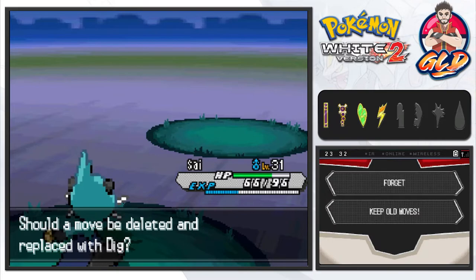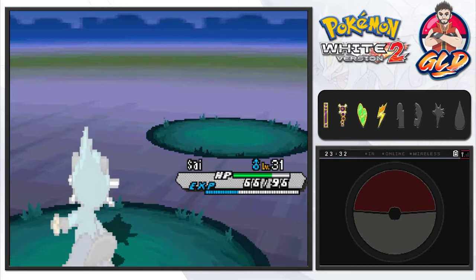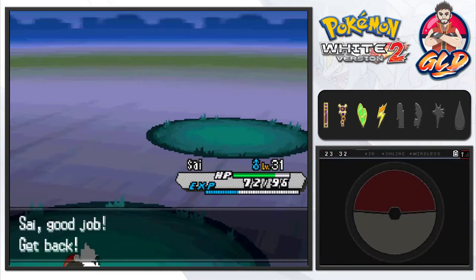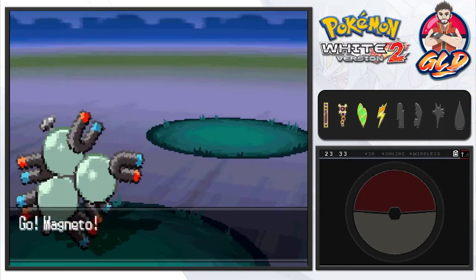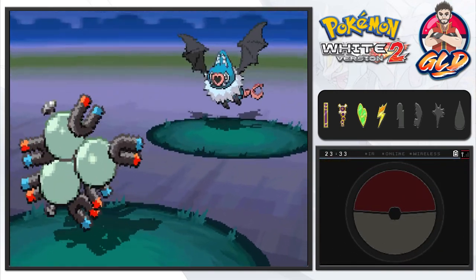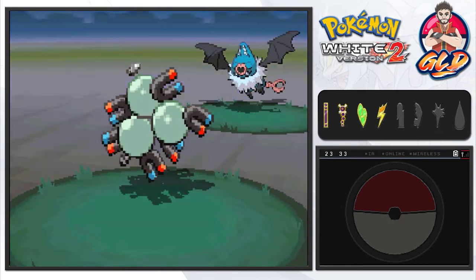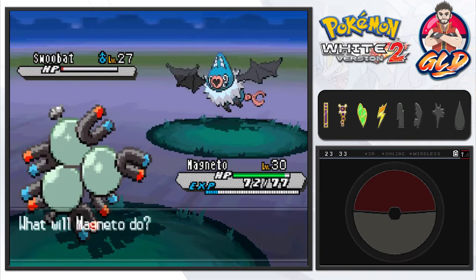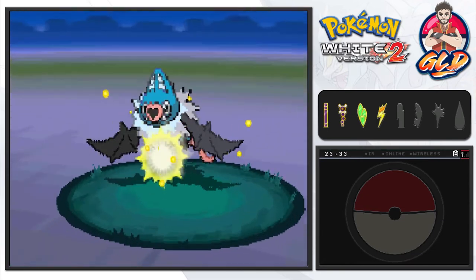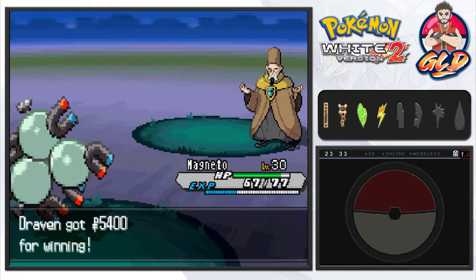Desert Storm gains some levels and wants to learn a new move - let's go ahead and replace Mud Slap since we don't really use that. Rood sends out a Swoobat next. Let's go ahead and use Magneton - I'm actually very happy incorporating it on this team; it's kind of like an upgrade. We use Spark - it nearly defeats Swoobat - then another Spark attack finishes it off. Just like that, we have defeated former sage Rood!